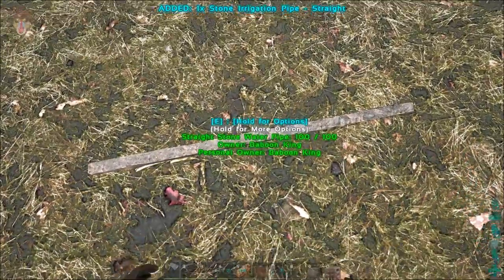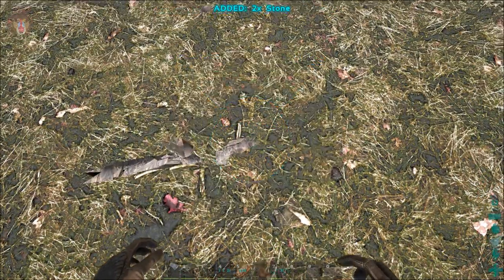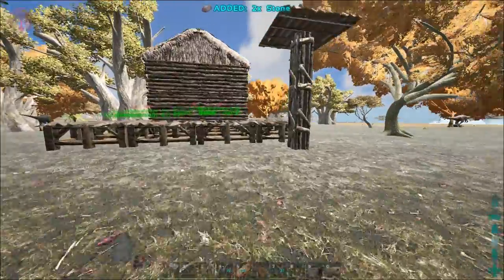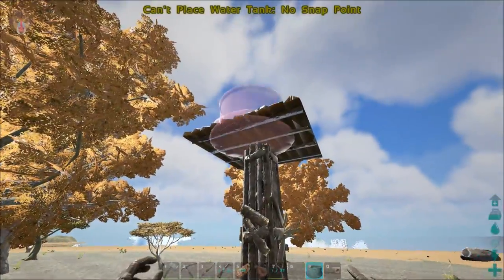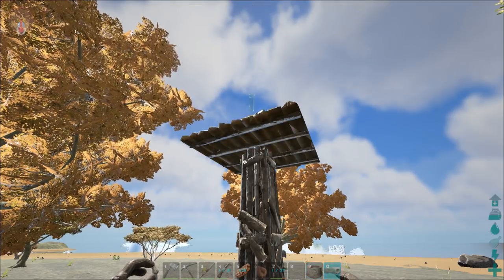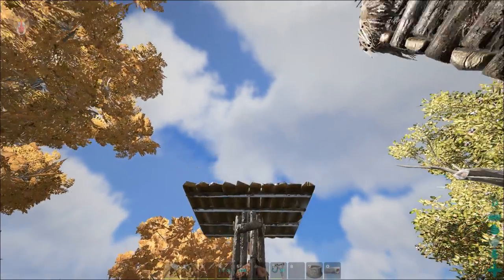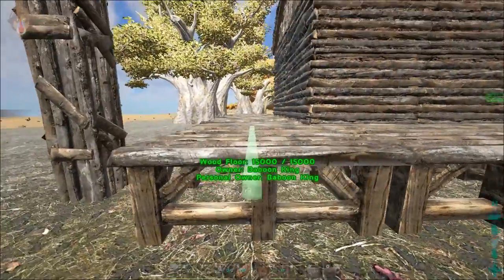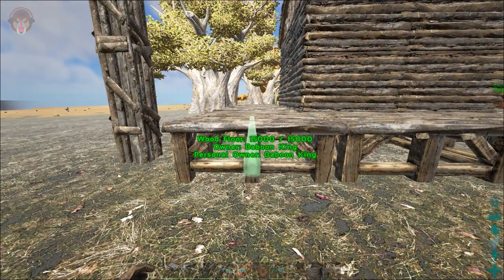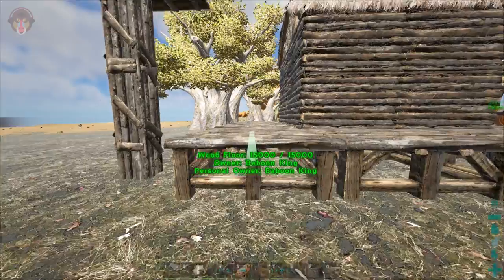Let's go ahead and destroy this one — demolish. There we go. Heading back to the water tower. The question is how are we going to place it. Okay, so it will be placeable — it will snap on top, it will sit on top. I see, I see.